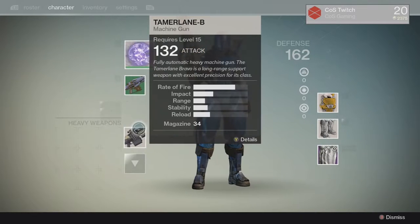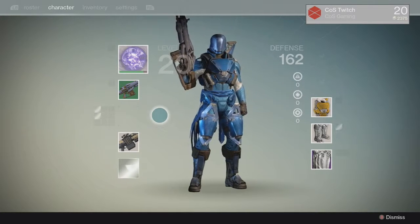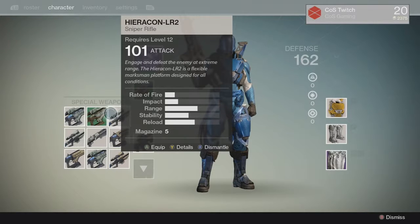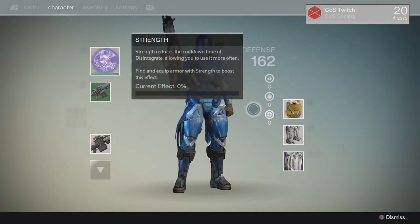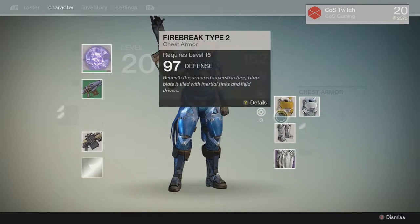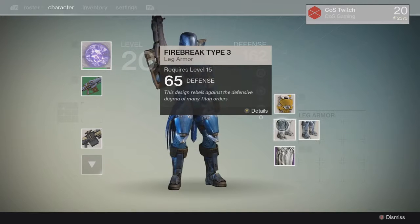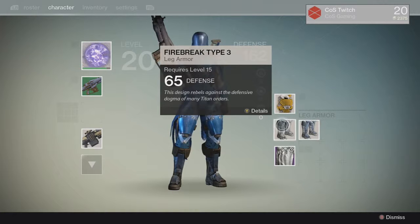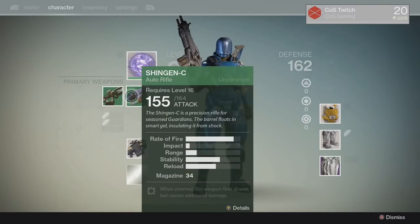One thing I want to warn you: I lost an Icebreaker doing this. The way you prevent that is to fill your inventory with junk gear and remove everything else you don't want to lose — make sure it's in your vault or somewhere else. As you can see, I only have two gear pieces here, and I'm going to be removing these in a second, so heed my warning.